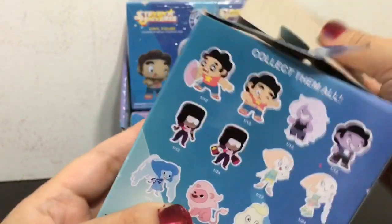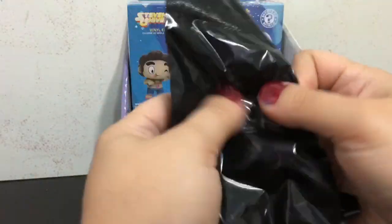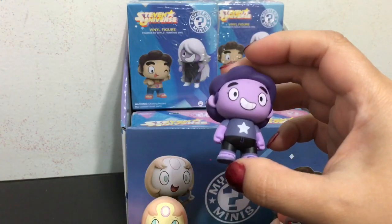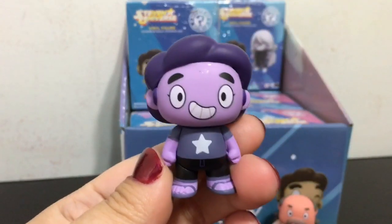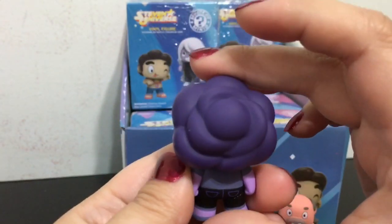Okay, next box. Feels like another super small one. Yeah, awesome — we got Amethyst transformed into Steven. Steven-Amethyst. And this is a 1 out of 12 figure. Check her out. This is so cool.